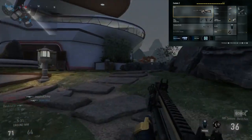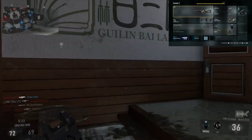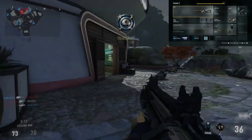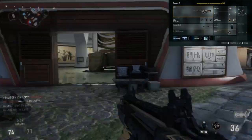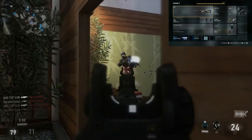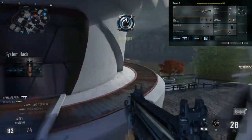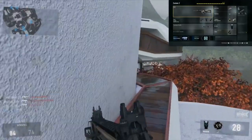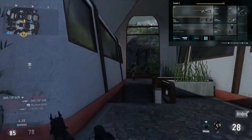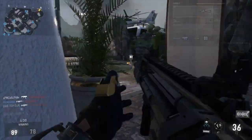For perks we have Low Profile again — invisible to UAVs, tracking rounds, and exo ping. Then we have Peripherals, which increases mini map coverage and takes out enemies without displaying their death location. It's one of the better perks in the game — it expands the entire mini map so you can see what's going on across the map. We have the same Perk 3 perks: Toughness and Blast Suppressor. Exo Stim again for the ability, the Semtex grenade to change things up, and the UAV with Speed, Threat Detection, and Support modules.